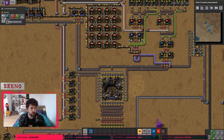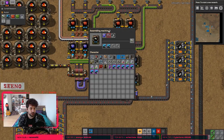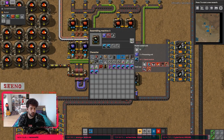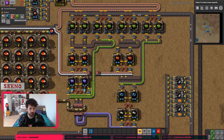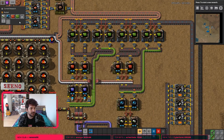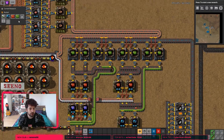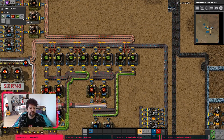We need more speed modules to produce rocket control units and we do it over here. Assembling machine level 3 needs speed modules for rocket control units, but the speed module cannot be produced because there is not enough advanced circuitry. The right one can produce, but the left one is not producing right now because there are green circuits missing like it's shown here. And the green circuits that come from the top here cannot get produced because there is not enough iron.